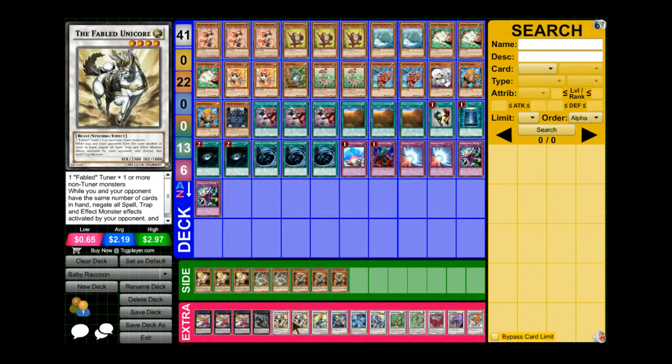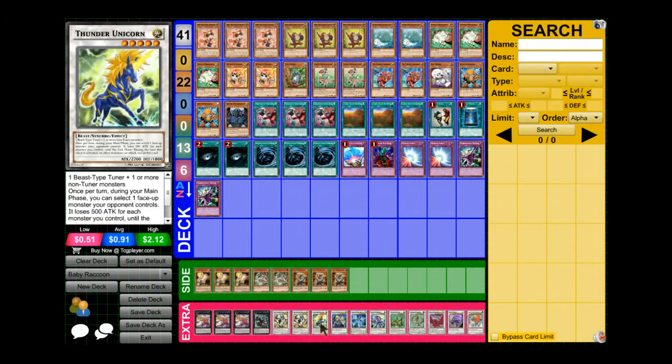Two Fabled Unicorn: while you and your opponent have the same number of cards in your hand, negate all spell, trap, and effect monster effects activated by your opponent and destroy that spell, trap, or monster. Really good — it screws your opponent over a lot. Honestly I love this card; it's probably the main card I go into.